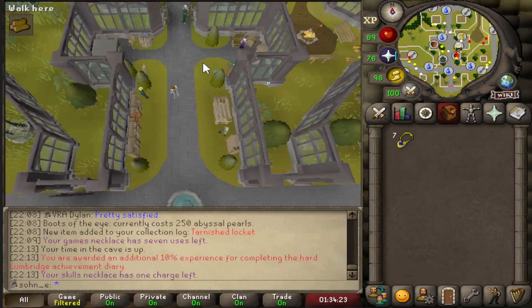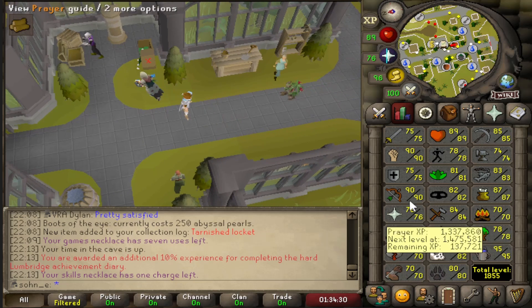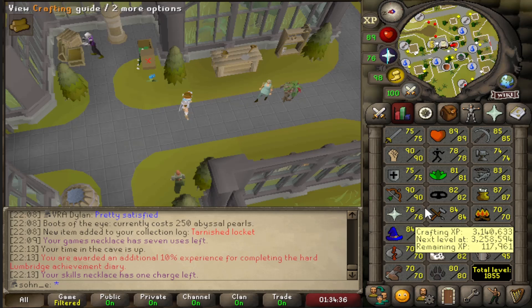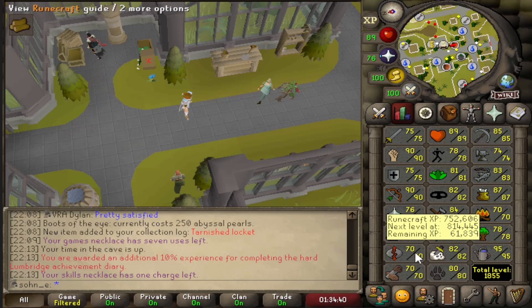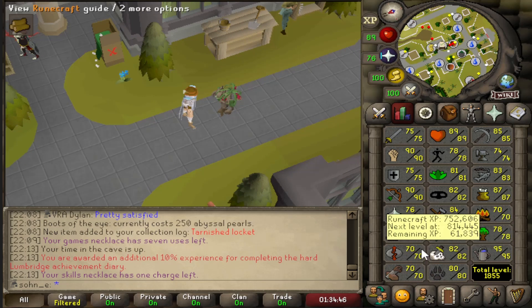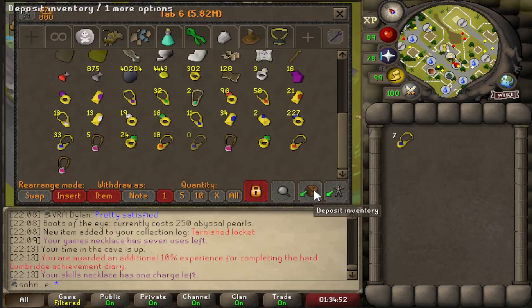Tears of Guthix is a nice little boost. That Runecrafting level actually brings everything to base 70, which is kind of crazy. At this rate, prayer will probably be the last skill to get to 70 since it's one of the slower things to train. Runecrafting with that minigame isn't that bad. Next time I do this I should stack up more points and do one big pull, like I do at Tempoross.